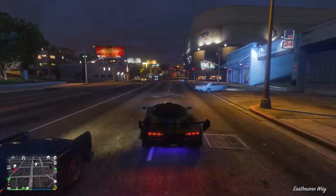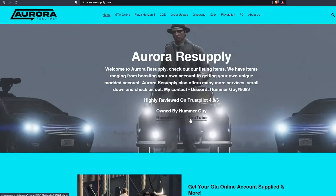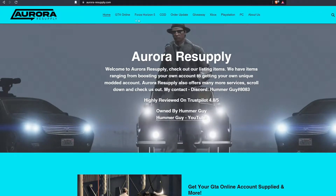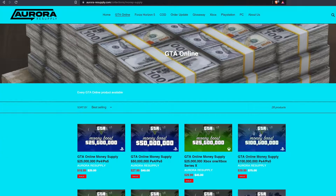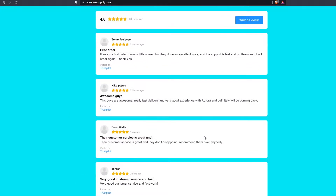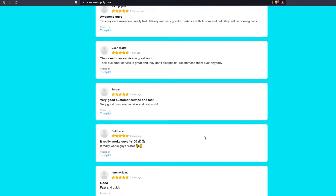But just before we get into the video we have a quick word from our sponsor. If you guys are looking to buy cheap GTA Online money or modded accounts, head over to auroraresupply.com for the best prices. When on the website just head over to the GTA Online section and choose from any of the options. They offer a 10 out of 10 service and amazing customer support, so check them out through the link in the description.